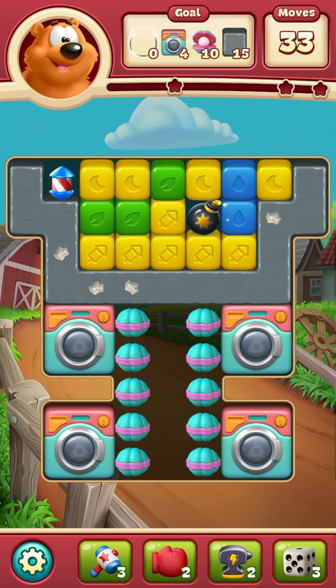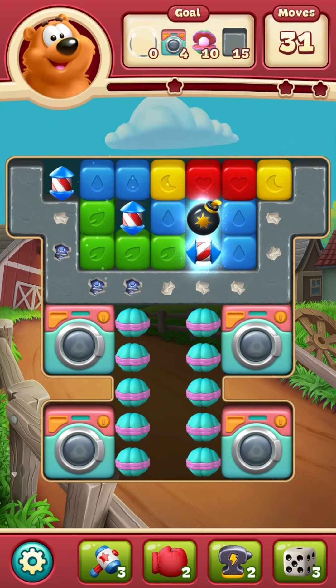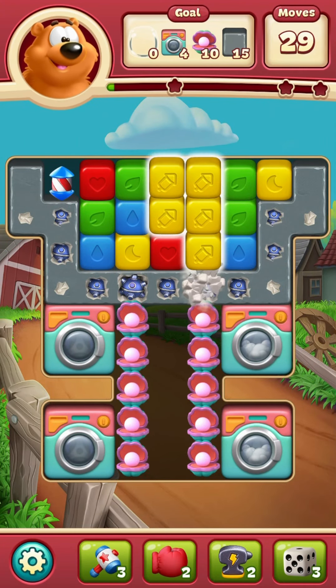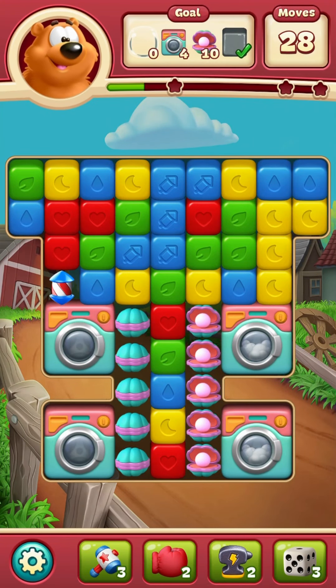Oh, there's a rocket. Go ahead and use that. See if I can get something else by it. I thought I was going to get those clams with the two rockets. Well, that cement wall is gone, so I can get the clams a little easier.